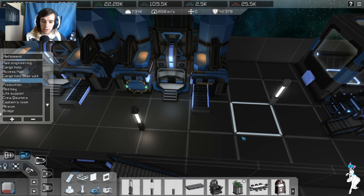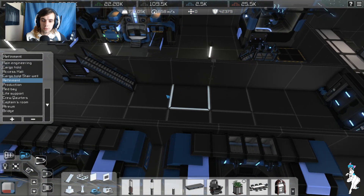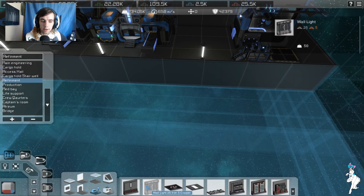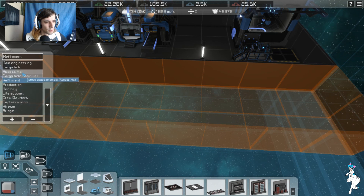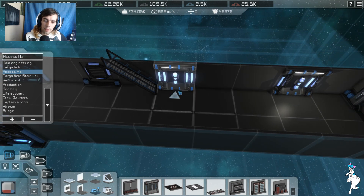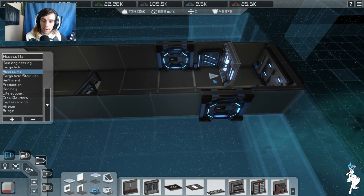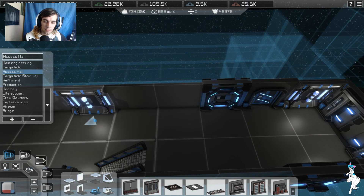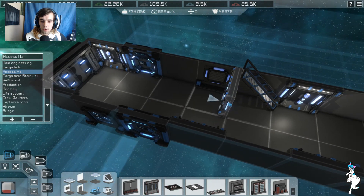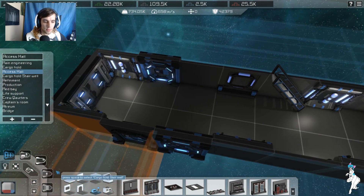We're pretty much just gonna do the same thing here — keep it relatively out of the way. I think I'm gonna go for a wall light in the hallway. Where is it — access hall, here we go. So one, two, and we'll stick the third one there, and then again. I'll shove one just opposite that — there we go, and that should keep that happy.